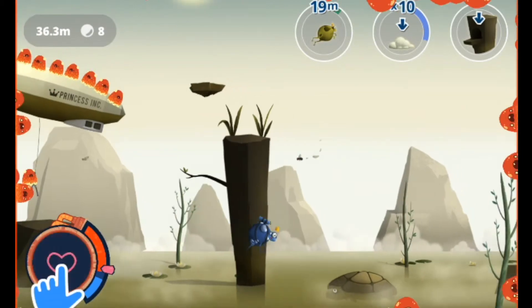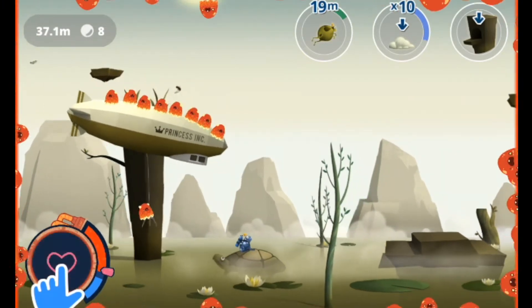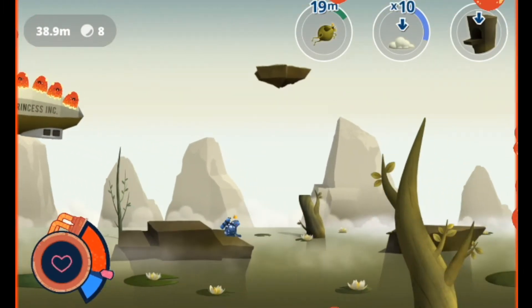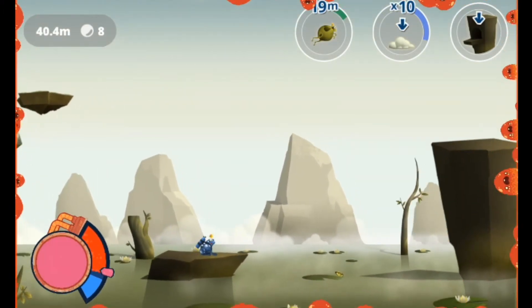When you get into the red zone, the princess comes after you with her lovelings. Your game ends when the princess catches you or when you fall into the water without anything to save you.